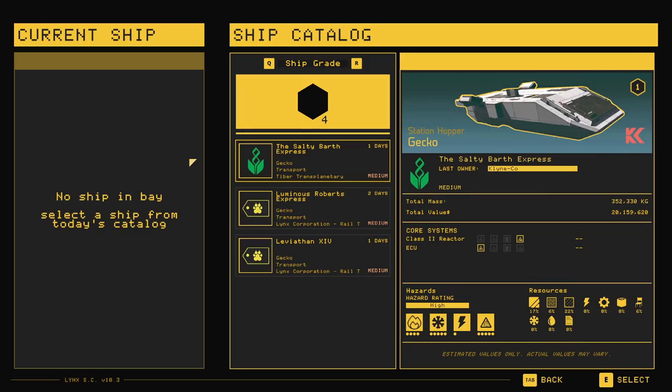Hello ladies and gentlemen, my name is Zachobane101, and this is going to be an unedited guide on how to extract the Class 2 reactor from the Gecko commercial grade ship.